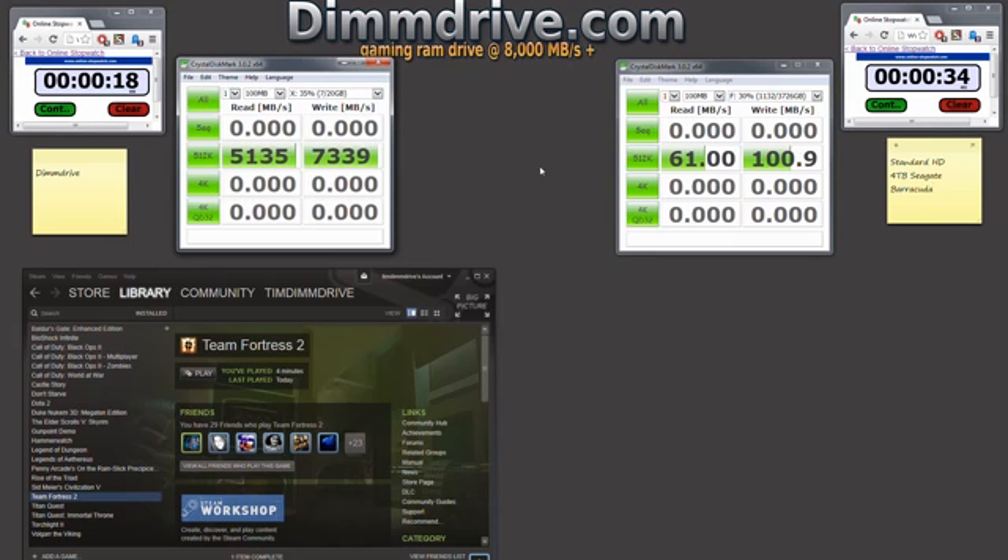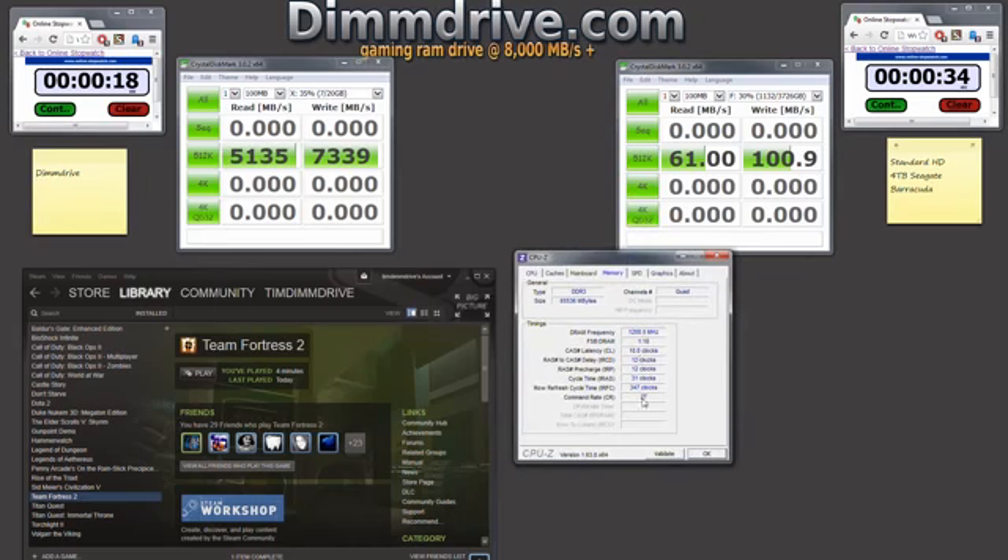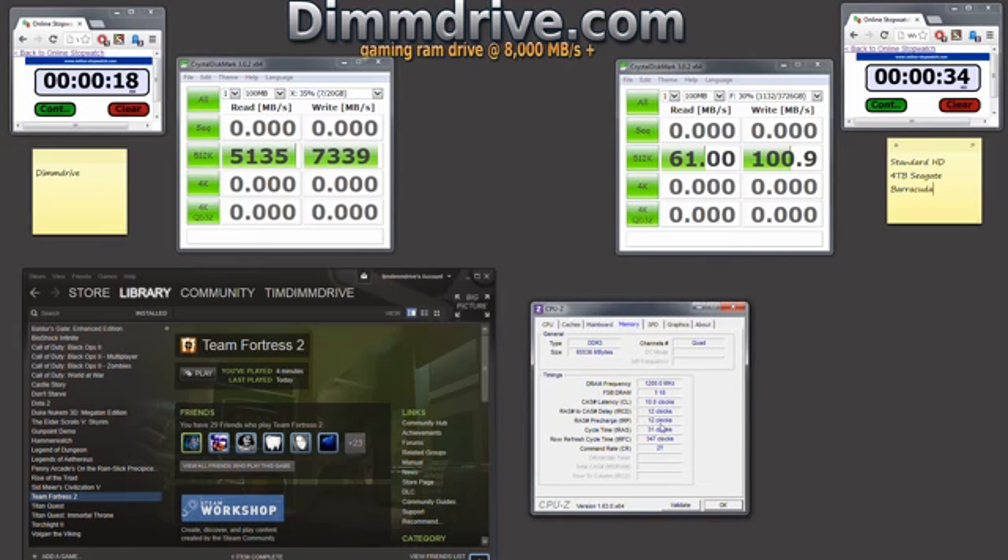My RAM has really poor timings. I have 2400 megahertz RAM but my timings are really crap — 10, 12, 12, 31. You should get 999 RAM. If you get 1600 megahertz and 999 timings, you will smoke my RAM by a lot. You'll probably get three to three and a half gigabytes per second faster with 999 timings and 1600 megahertz.